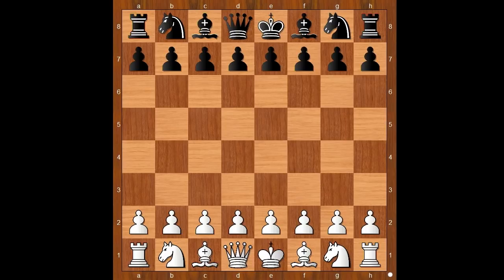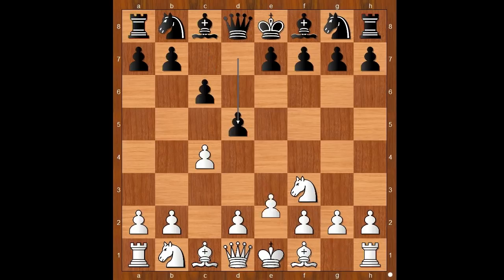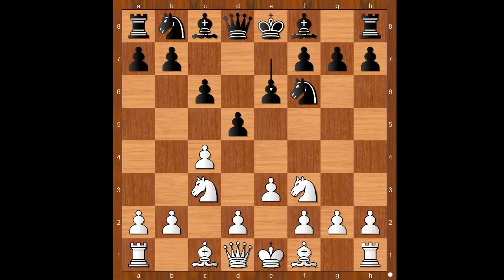Ian Nepomniachtchi had the white pieces and he started with c4, the English Opening. Black replied c6, knight to f3, d5, e3, knight to f6, knight to c3, e6. White to move.